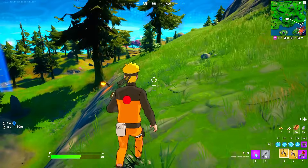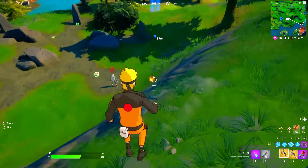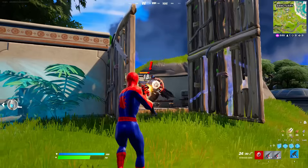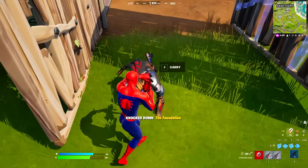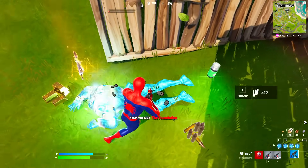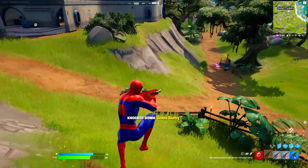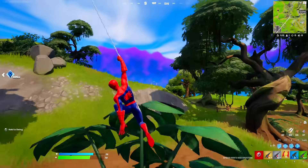We had the Naruto mythics obtainable from boss Kakashi and floor loot. Then on the next season, boss Foundation's mythic item was the first time you could have aim-down-sights in that style. Finally, Spider-Man's mythic web-shooters arrived — needing no introduction for their best-in-game mobility.